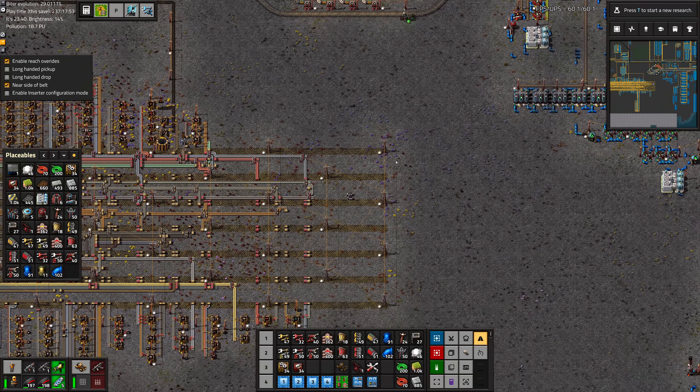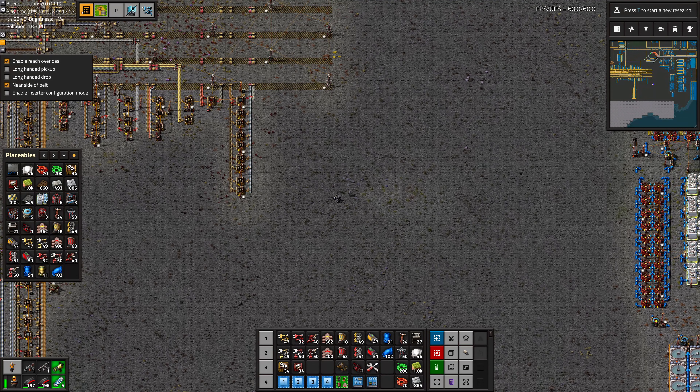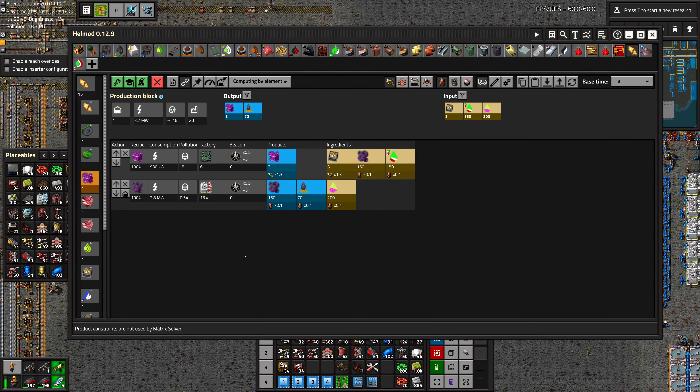Greetings, Mars here, and welcome to episode 144 of my modded Factorio playthrough. In this episode, we are going to start producing that alien bacteria that we've been working on. Enjoy.